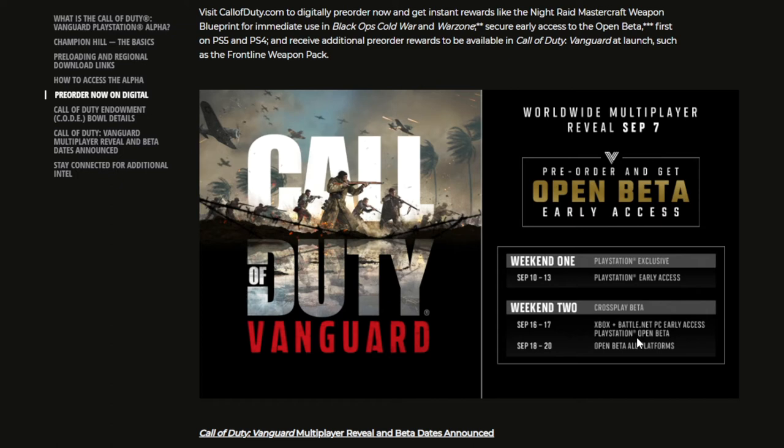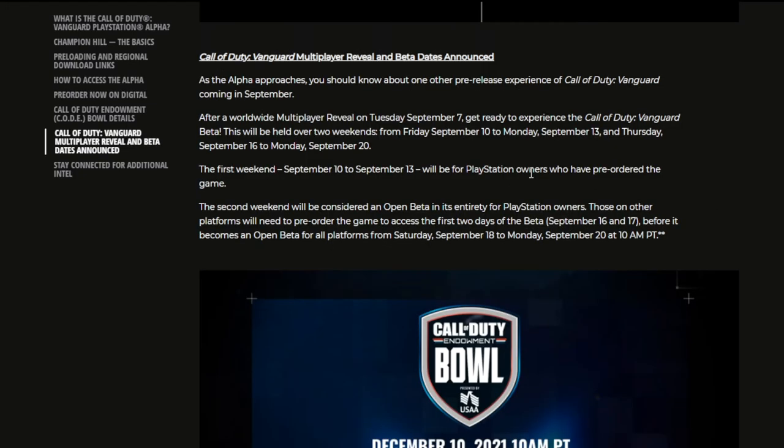PlayStation is also going to get an open beta on September 16th and 17th, which means you don't need to have pre-ordered in order to play. Then again on September 18th through 20th, open beta for all platforms — no pre-order needed on PlayStation, Xbox, or PC. You can jump into this open beta from the 18th to the 20th.